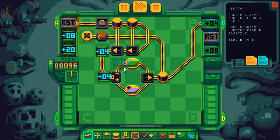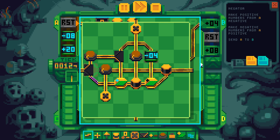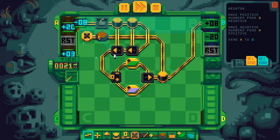So minus 4. Three copies of this one — one goes down, two go up. And the machine runs through the cycles. Nice work. So there's the negator.